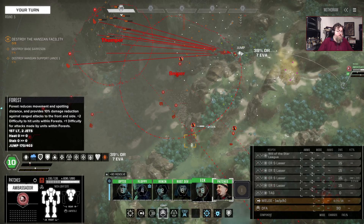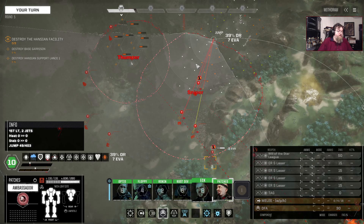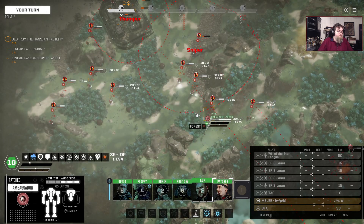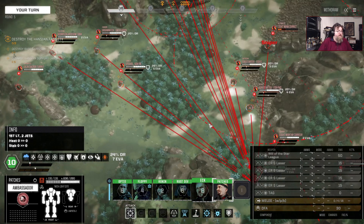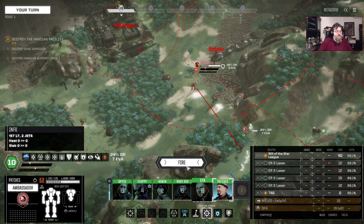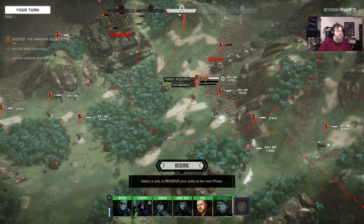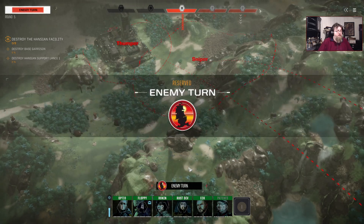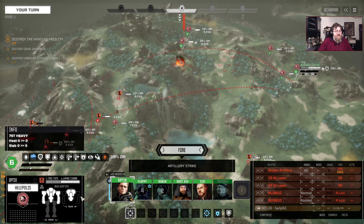So we'll use the Ambassador and jump over here. We're going to tag this Fire Starter — the Ambassador has the Will of the Star League, which is a mech taser. I'll attempt to shut it down with the Will and hit it with the TAG. He passed the shutdown check — that's unfortunate. Well, he's hit with the TAG so he'll take more AOE. I was hoping he'd shut down so he'd be in the radius. The Halopolis goes on initiative six because I have a Match Tactician pilot in it.